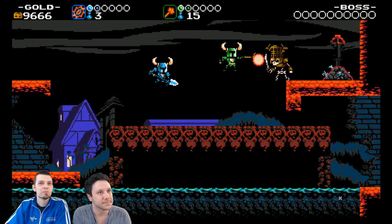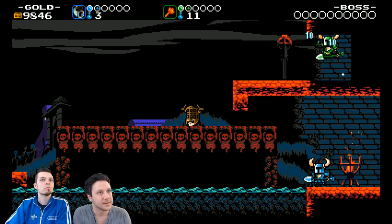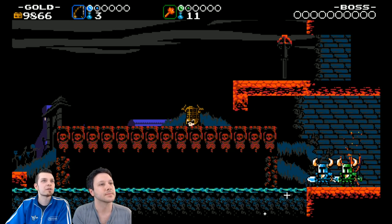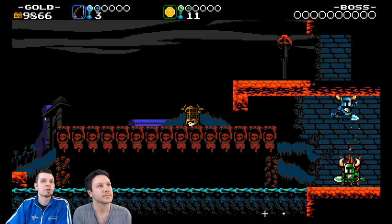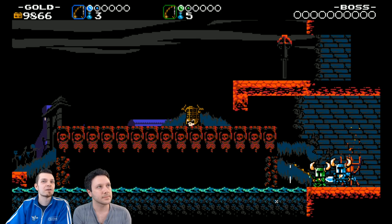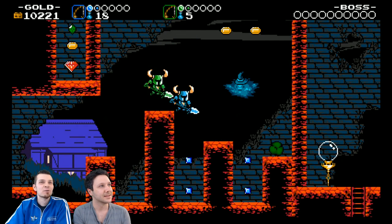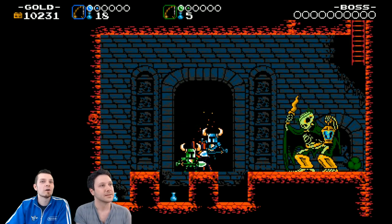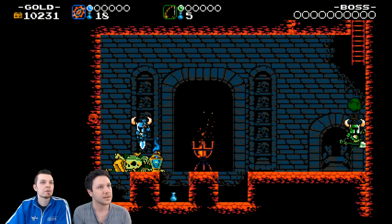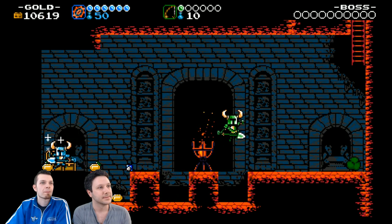All right, ready? Using your magic — excellent, good choice. Hit that wall so you can get anything over there. Do I have a fishing rod? Yes, I do — go fishing. I don't have enough magic to go fishing. You go for it — you need magic to fish, yeah, it uses six. Nice! Did you take it too? Good times.